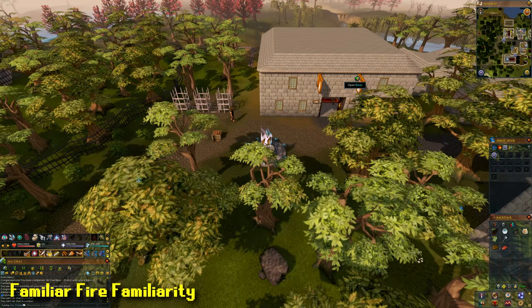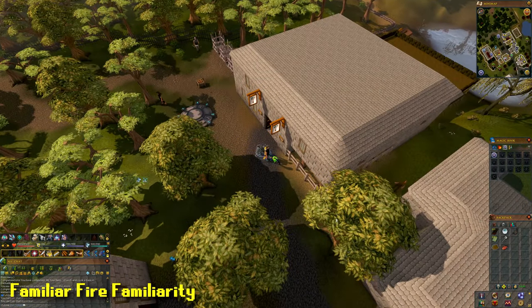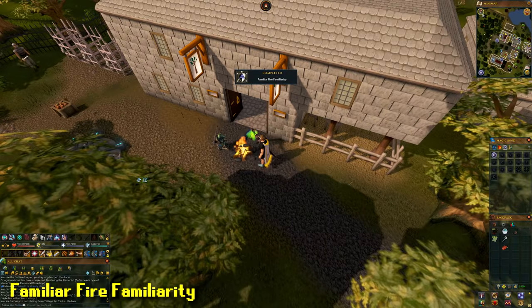Then teleport to the Sears Village lodestone and summon your Pyre Lord familiar. Use the maple logs on the familiar — it will light the logs and that will be another task complete.